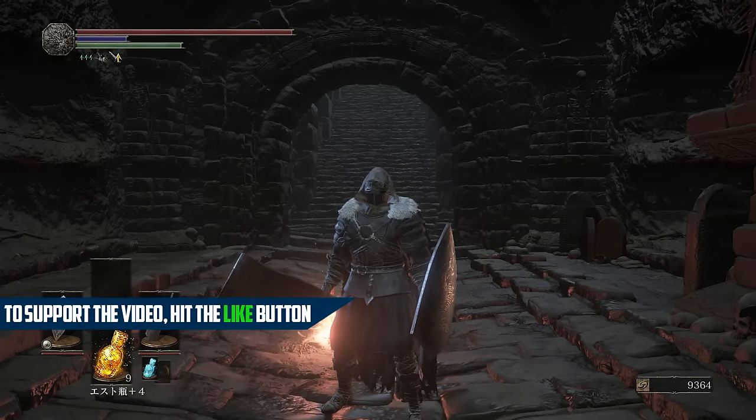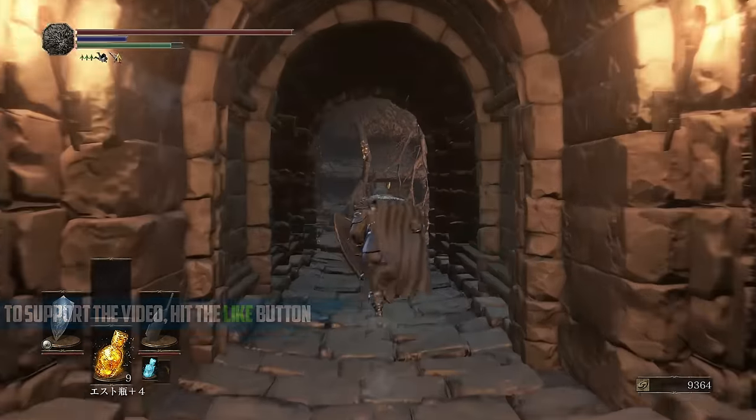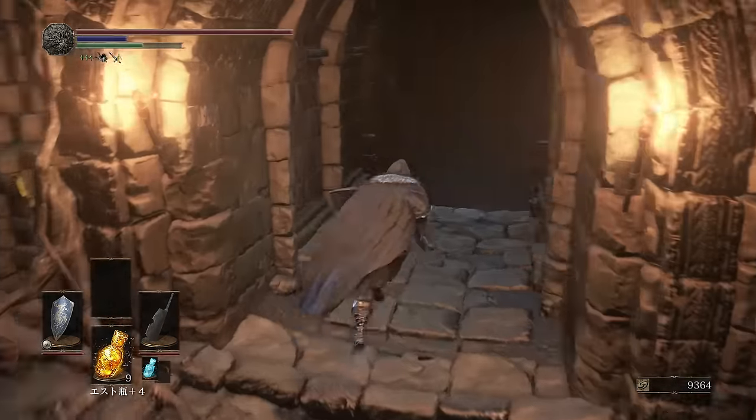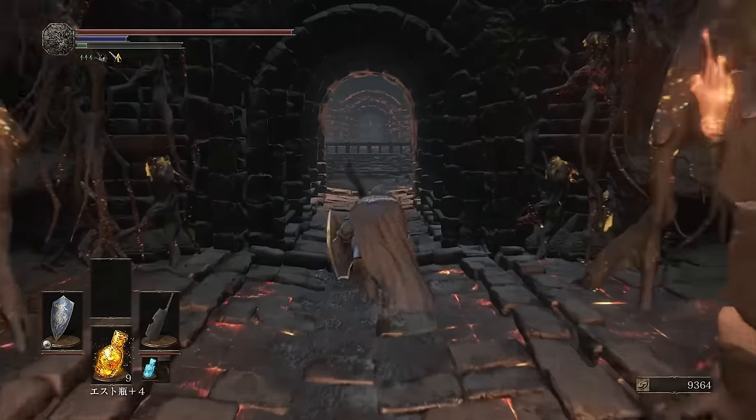In Dark Souls 3 there are 5 pyromancy tomes that allow you to get more advanced pyromancy once you give them to NPCs, and the one we're going to get is the Izalith Pyromancy Tome. This is located in the Smoldering Lake, after the Catacombs of Carthus.